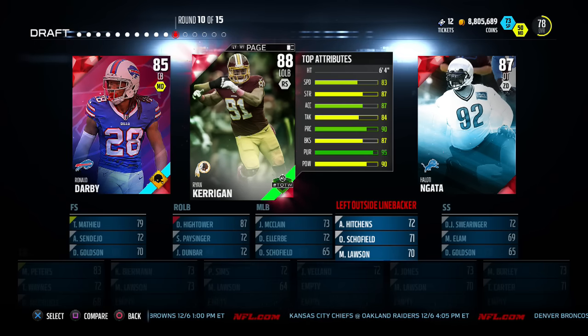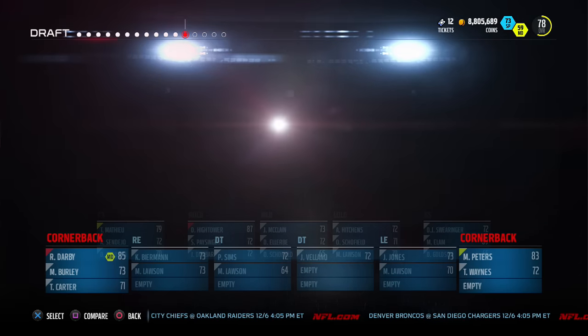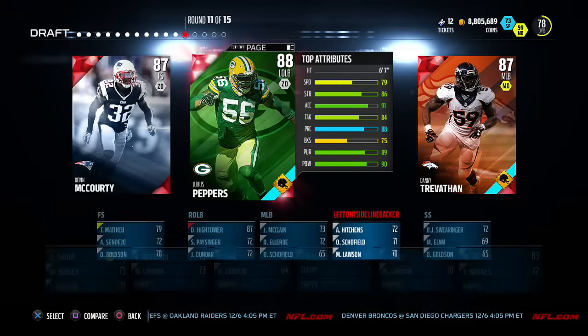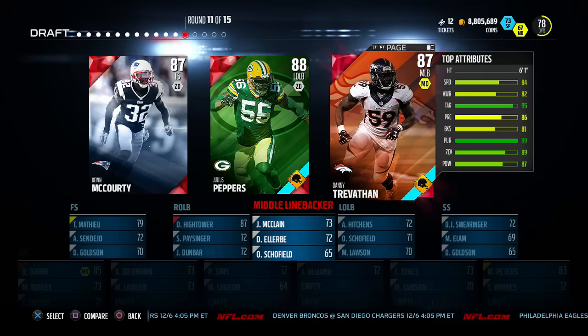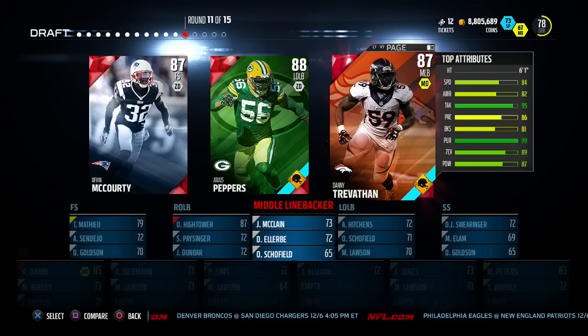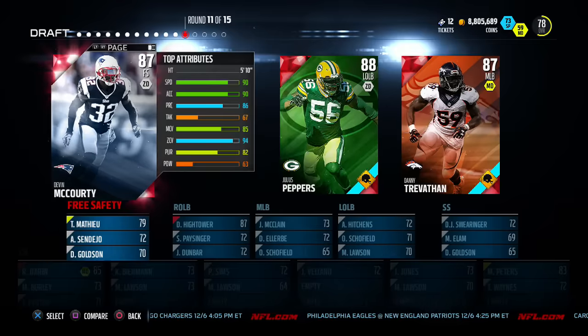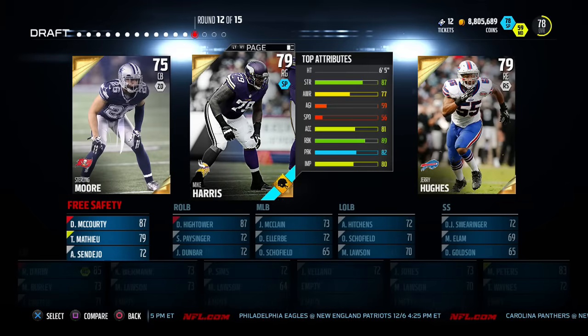If you guys have never played with Ronald Darby, he is a beast — 94 speed, 93 man coverage. I could also take Ryan Kerrigan and have a pass rusher, but I'd much rather have Ronald Darby. Round 11 to 15 is another elite round and we get Julius Peppers, but they nerfed him — he only has 79 speed. I might snatch up Devin McCoy to put him at strong safety. I'm going to go ahead and snatch up Devin McCoy, and we got a nice defensive backfield.